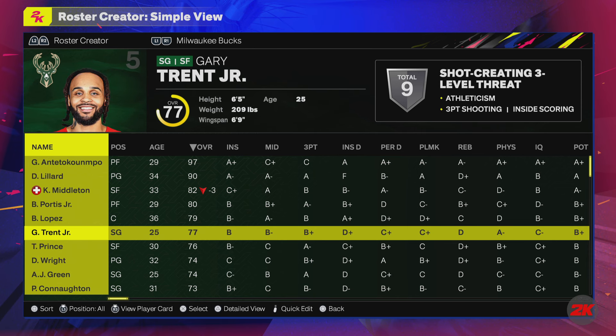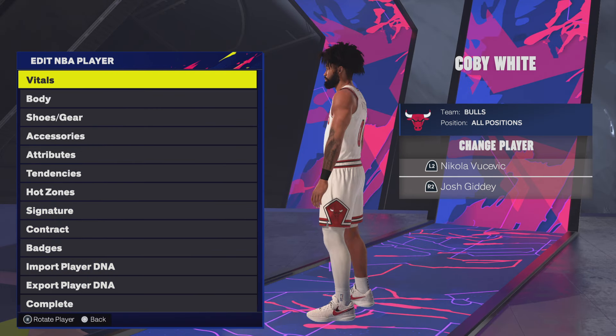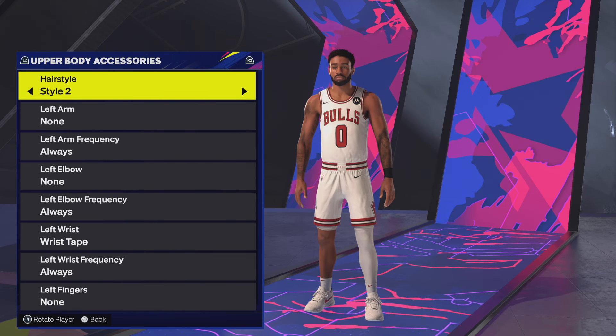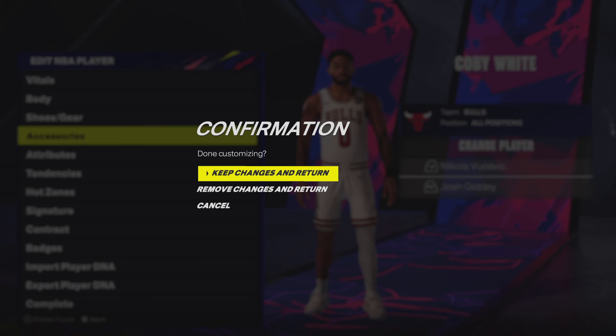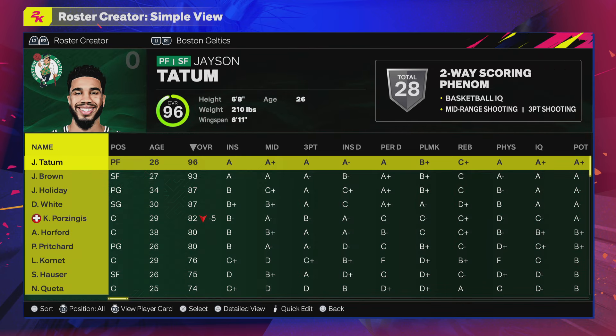Coby White is next. There's his new style right there. You can go through and see the different styles available to him, just in case he cuts his hair during the season — he's known to get a trim. Then we have Jrue Holiday.